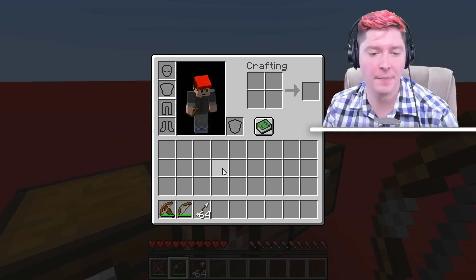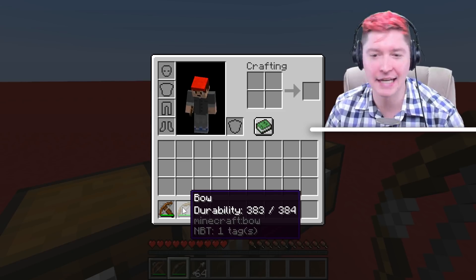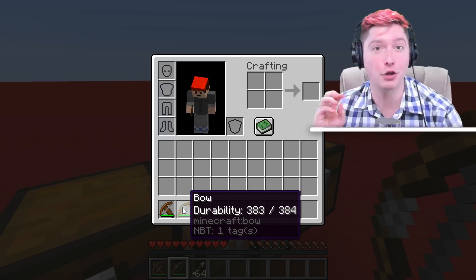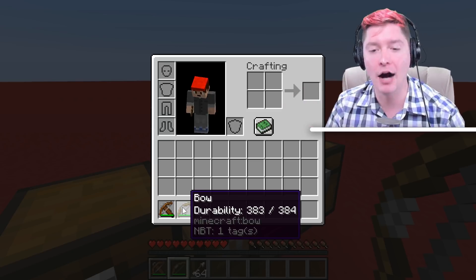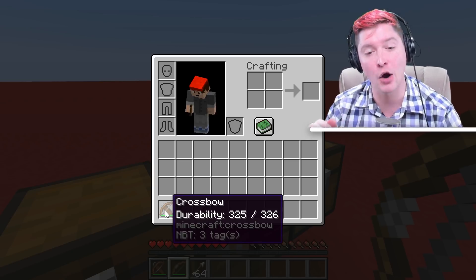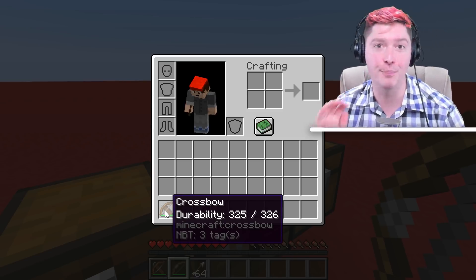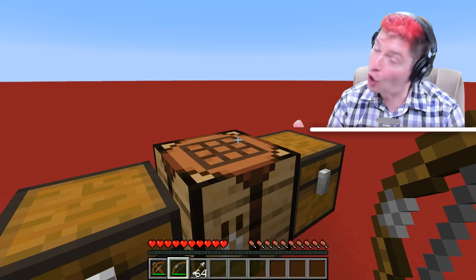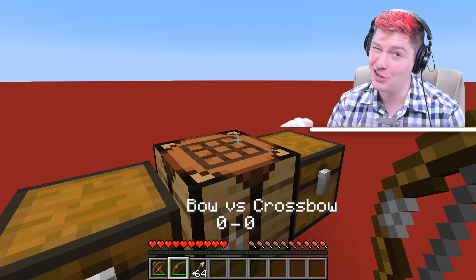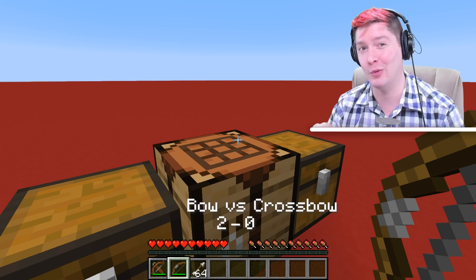I've fired each of these weapons once, and the normal bow's durability is at 384. Zero is also a number that is part of the durability, so really it's 385 uses out of a bow. A crossbow is 327 uses. The crossbow degrades faster than a normal bow based on base durability. If you're keeping score, the crossbow's recipe is a little bit more difficult to make, so the bow wins that. And the durability on the bow is better, so the bow also wins that.